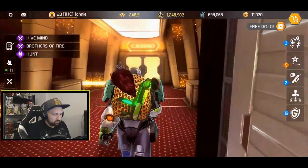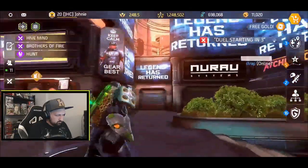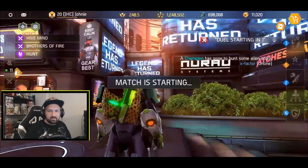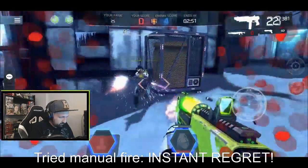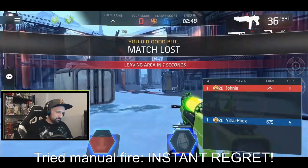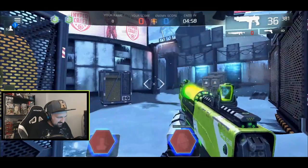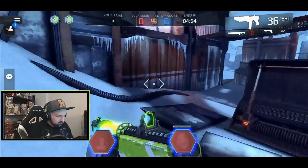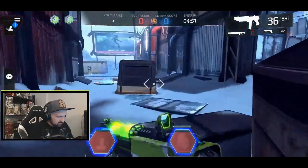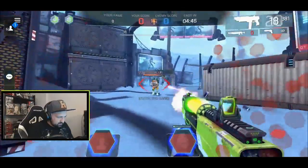I'll go to the casino, grab some random buffs and let's go battle. We got double accuracy boost — 15% extra. We got a game guys. We're versus Sebs or Ace 8. I turned auto fire back on for this game.